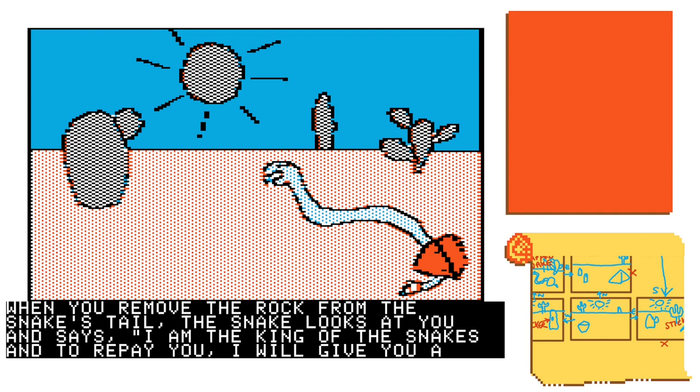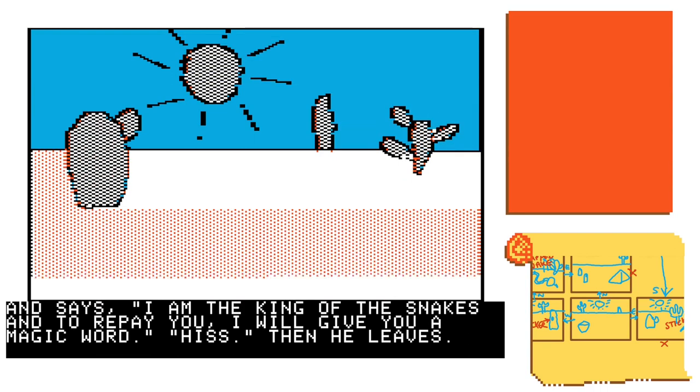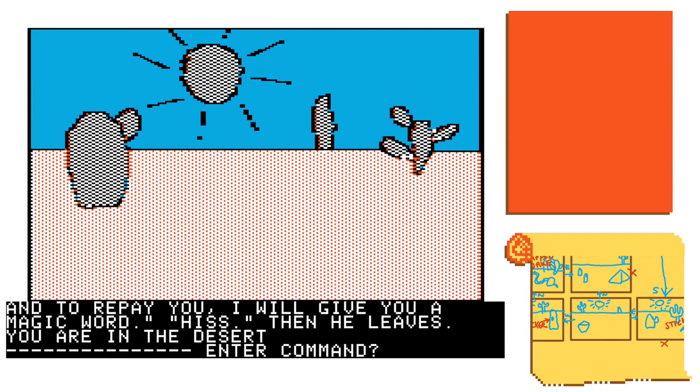We get the rock, and when you remove the rock from the snake's tail, the snake looks at you and says: 'I am the king of the snakes, and to repay you I will give you a magic word — hiss.' And then he leaves. That's direct and explicit: we did a good turn for the snake and get something from the snake in return.